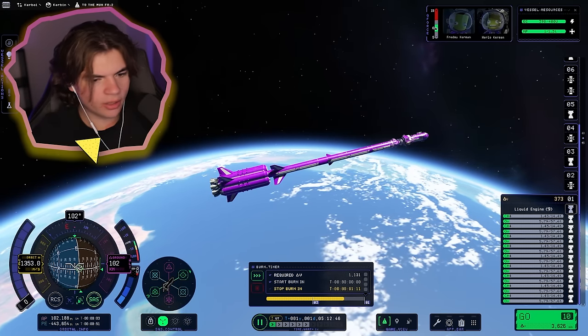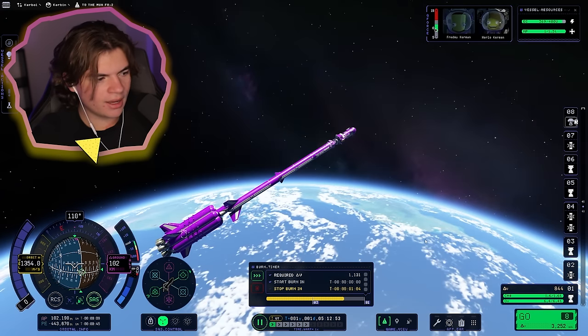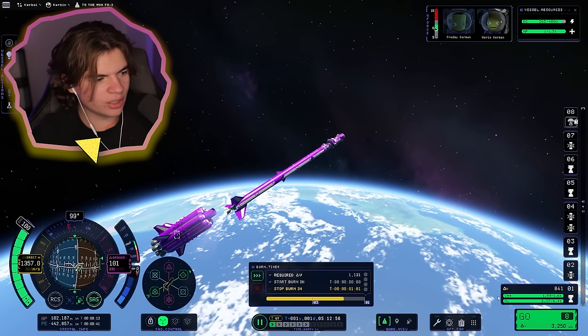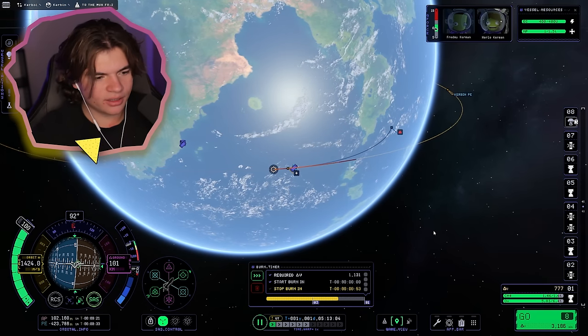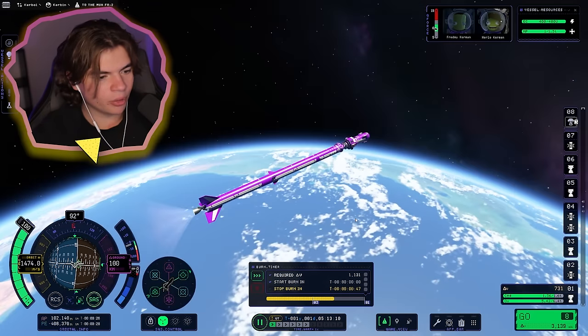It's losing stability — we're going to preemptively stage and then continue the burn because that stage is so unstable. This should be a lot more stable. We're going to leave that behind. We're going to have to eyeball it since we didn't do exactly what the plan wanted. It looks like we're going to use a lot of fuel from this stage to get into orbit.